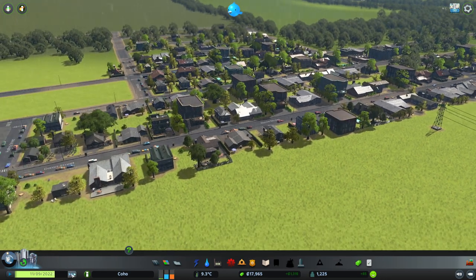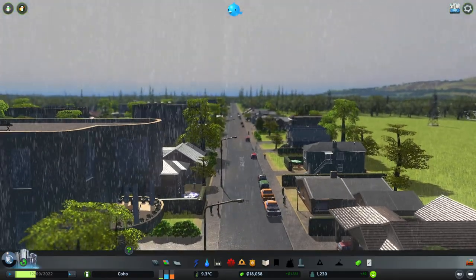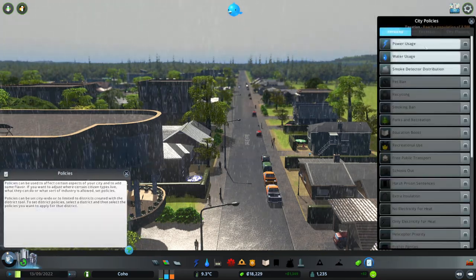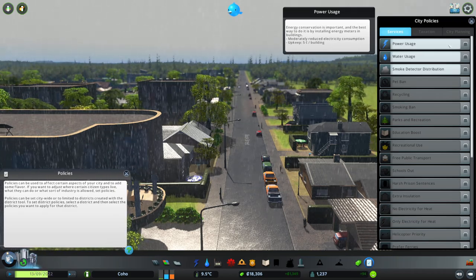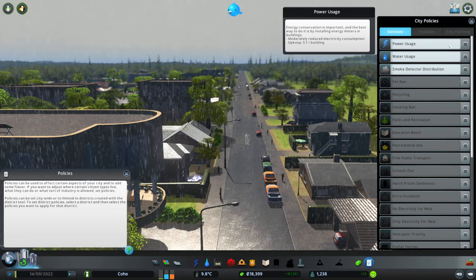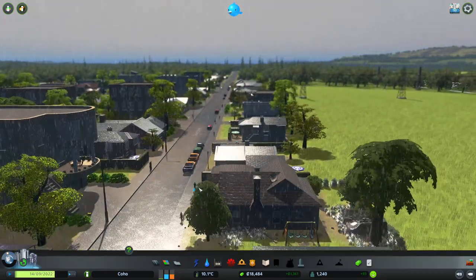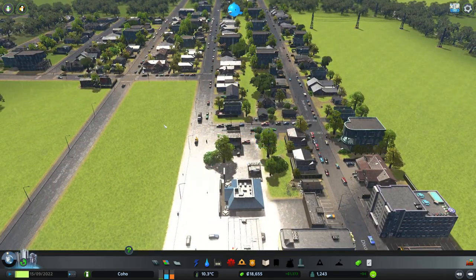Let's just play this. I wish it wasn't raining — I don't like that sound. The roads are so shiny. Policies — we have policies! Taxation, water use — moderately reduces electricity consumption, upkeep five cents per building. This is very cool. I'm so happy. There are so many positive changes in the game ever since it came out.